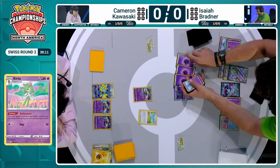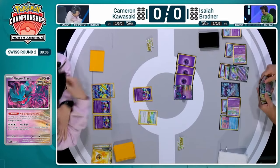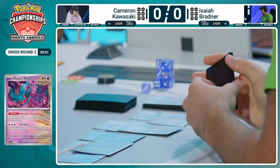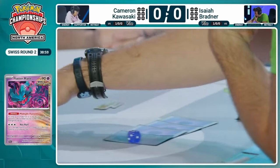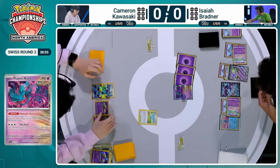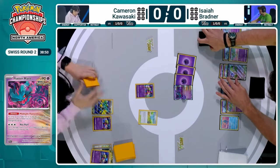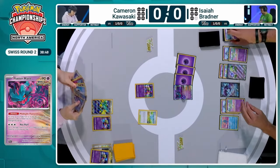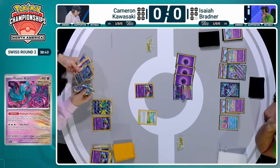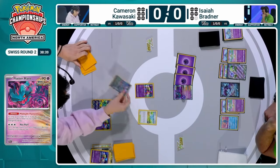Bullet train of Gardevoir EX powering up the Flutter Mane. It's not usual for the Gardevoir deck to be the aggressor, but now we're going to see Isaiah take the first prize card against a Lost Zone deck that has zero cards in the Lost Zone. Taking it with this Pokémon that just happens to have the Midnight Fluttering ability, carrying so much weight in this matchup — shutting down Comfey from being able to Flower Select. All those energies applied to the Flutter Mane are doing work here.